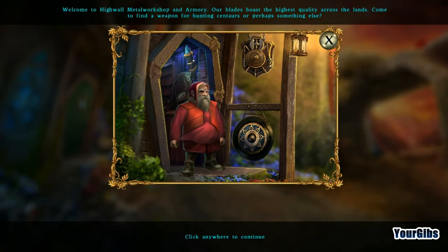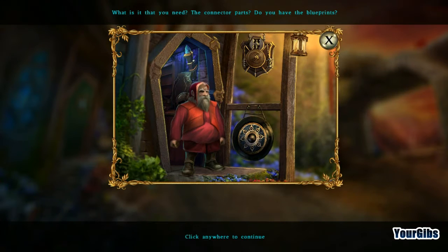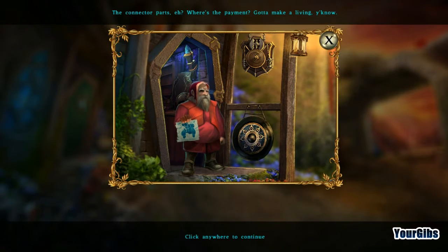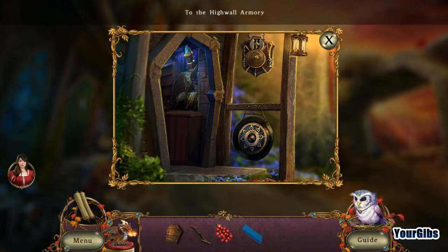Welcome to High Wall Metal Workshop and Armory — our blades boast the highest quality across the lands. Come to find a weapon for hunting centaurs, or perhaps something else? The craftsman asks what I need: the connector parts. He asks if I have the blueprints, and I think so. He then asks for payment — gotta make a living. I've got gold, so he says to come on in.